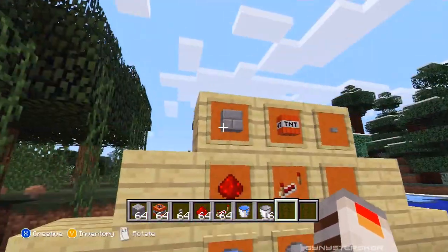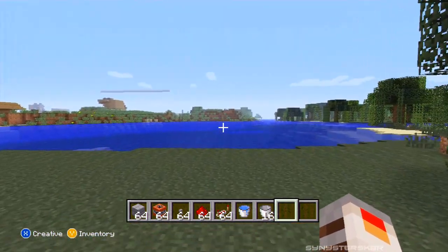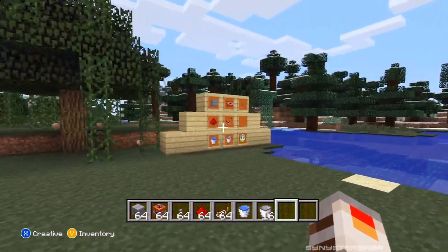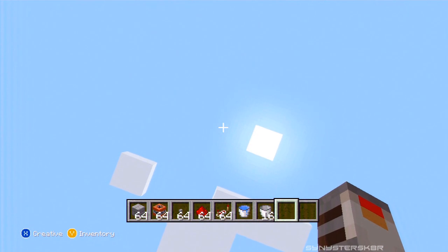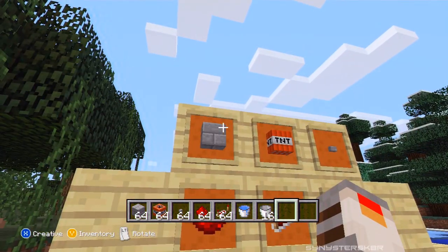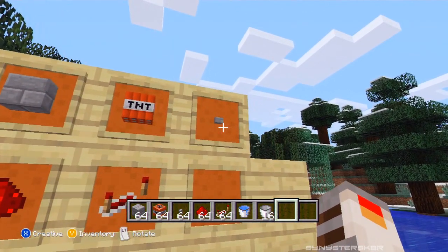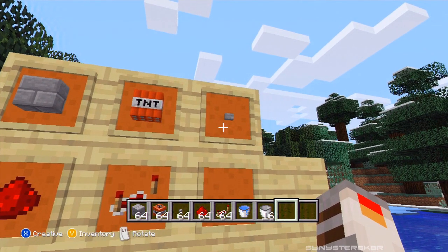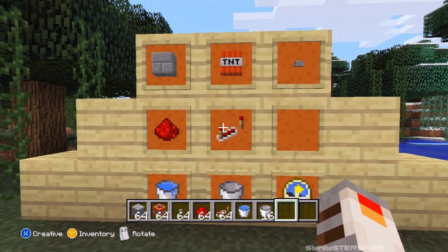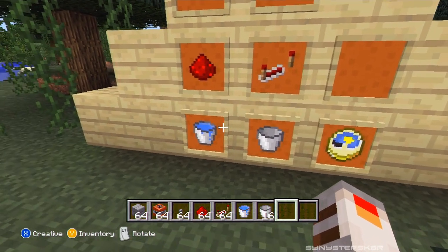I'm guaranteeing you guys will like this and have fun with it in your own world. I have three different ones to show you: a little one that won't hurt you that much, a second one that goes a bit higher, and a third one that launches you all the way to the top of the world. What you'll need is something to build with — I'm using cobblestone — TNT, a button or lever, redstone, some redstone repeaters for the biggest one, and a water bucket.